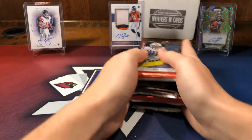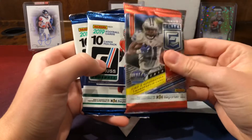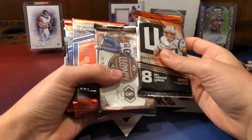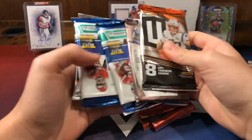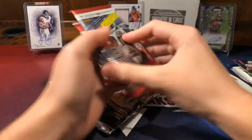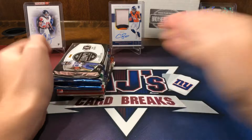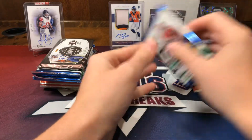On top we have the bronze packs - not too good with those. We have a Donruss Elite and two Donruss packs. And then for the gold box we have an Unparalleled, Legacy, four Elite, two Donruss, and a Phoenix and Unparalleled. We'll do the bronze box in this video also, so we'll start off with the bronze box and see what we get.